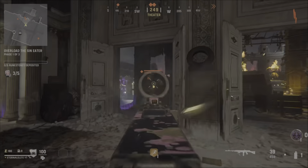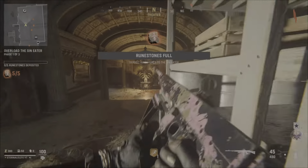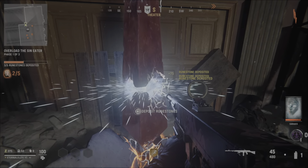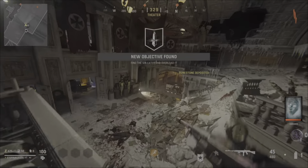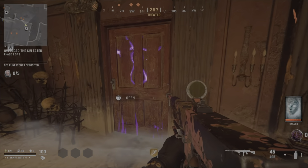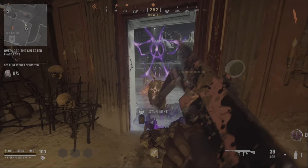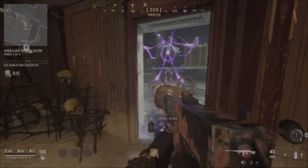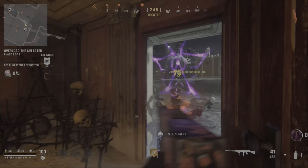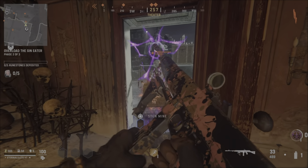Once you fill up the sin eater with those five room stones, the glitch is going to start. Fill it up as you can see in this clip. Now come over to this door and let the zombie open it. Once the zombie opens the door, there's literally a force field around you — all the zombies will stop right in front of you. Kill the zombies for easy XP.